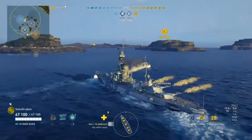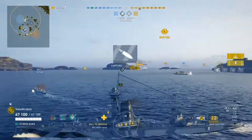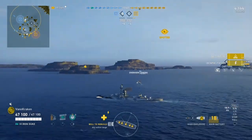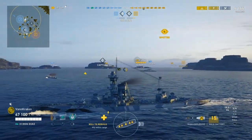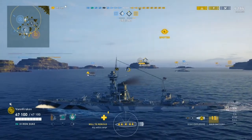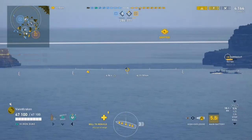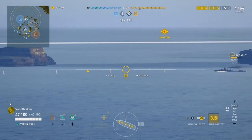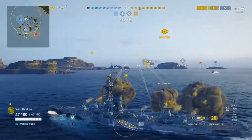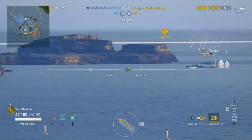Because they explode on contact, HE shells have three benefits against destroyers. They will not overpen, which is code for going straight through the hole and doing minimal damage. They take a lot of hit points from and/or knock out key ship modules like steering, guns, torpedoes, and other parts of the ship. And when fired from battleship main guns, they have a healthy chance of starting a fire. The Farragut keeps driving broadside to us — for the love of God man, make a turn! Or slow down or speed up, rather than continuing in a straight line, which makes it a much easier firing solution for us.